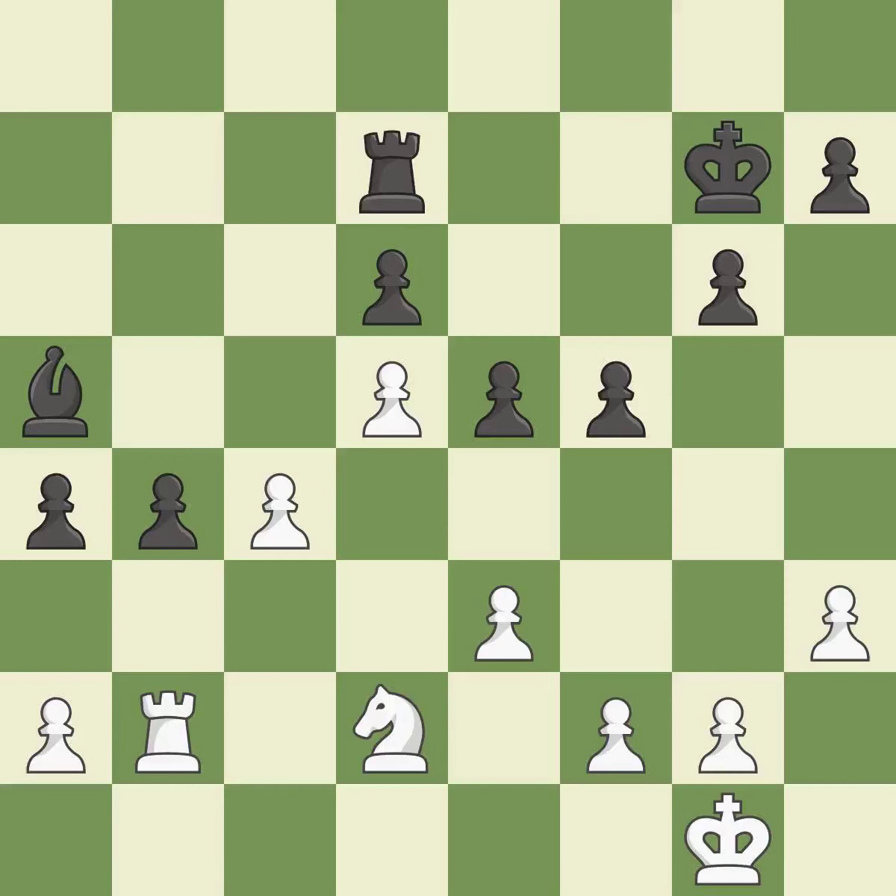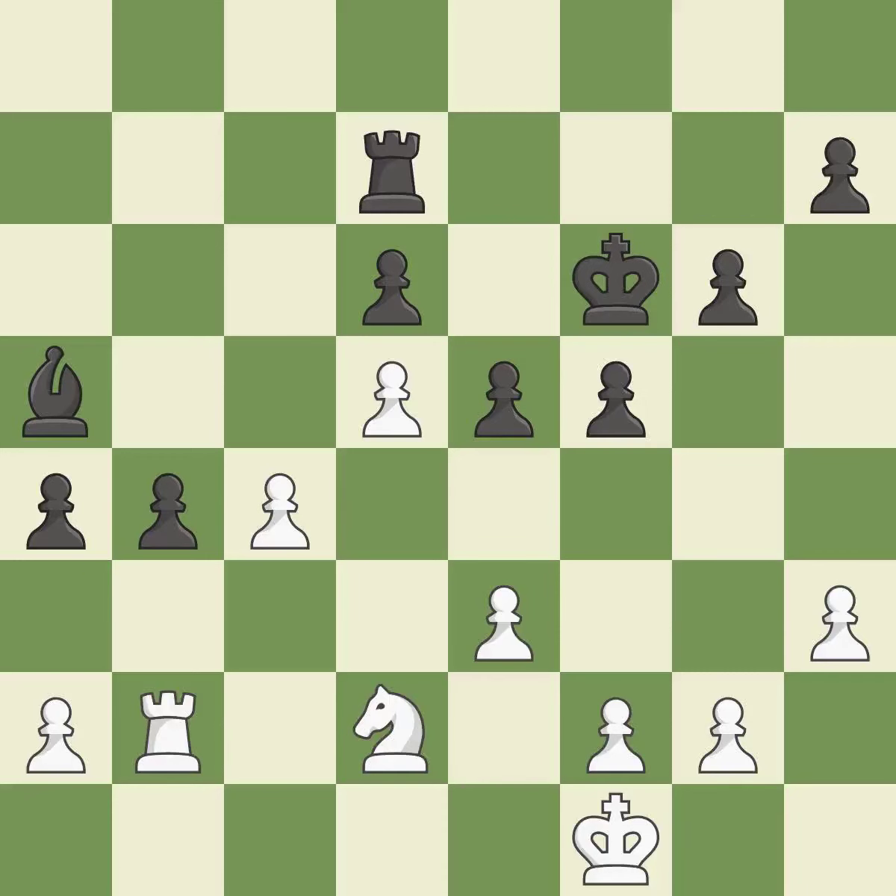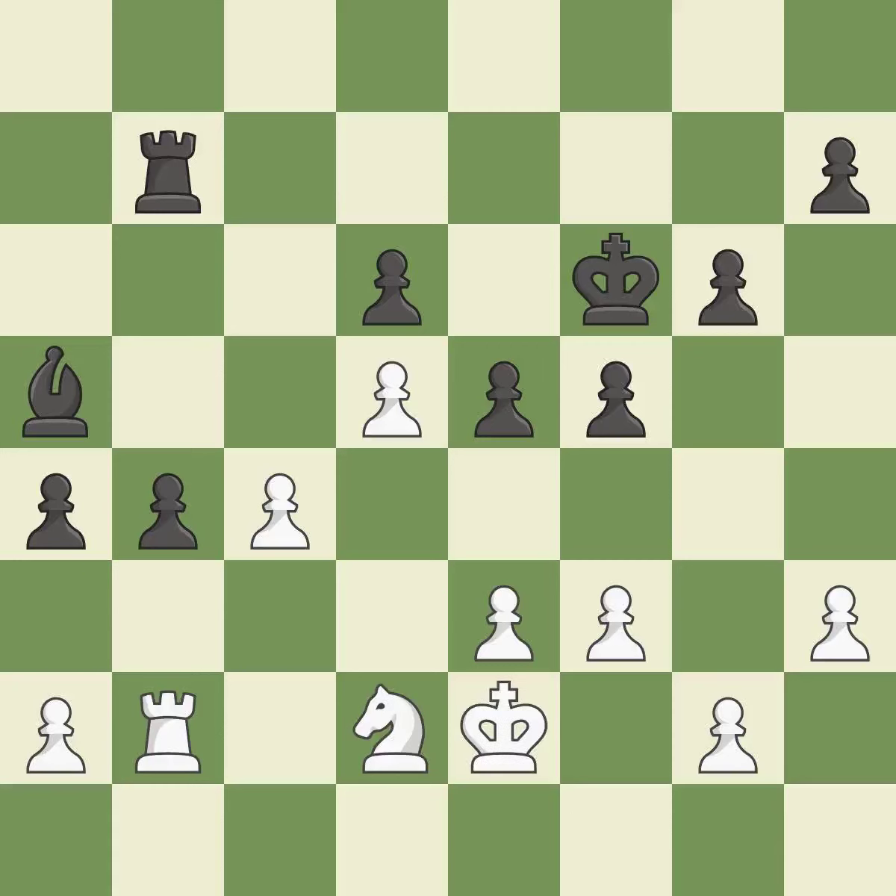Black still has the better position, but they lost their winning advantage — it is a miss. The best choice is this one — it is ideal. That's a decent move. This misses a chance to move the king out of the rear rank and activate it — it is incorrect. Only one move worked there, and this wasn't it. This allows the opponent to activate the king by getting it off the back rank — it is a miss. By moving it from the back rank, this activates the king in the endgame — it is ideal.